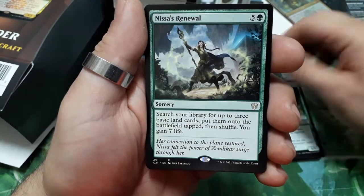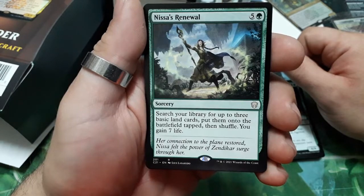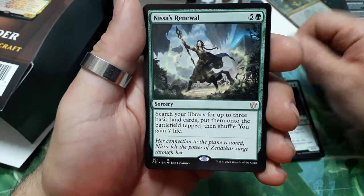This Is Renewal — six drops. Search your library for three basic land cards, put them onto the battlefield tapped, then shuffle. You gain seven life.